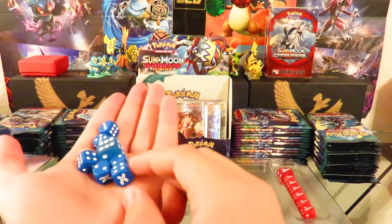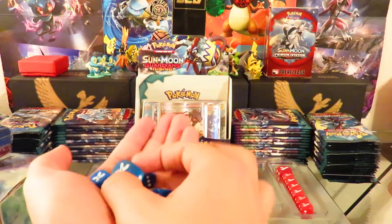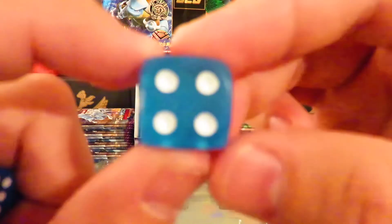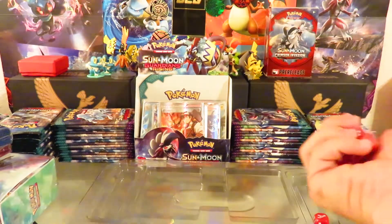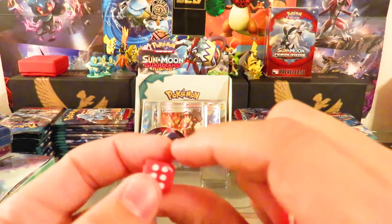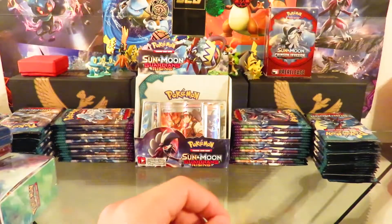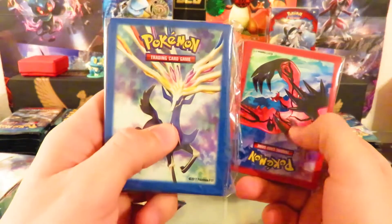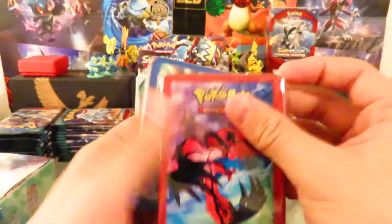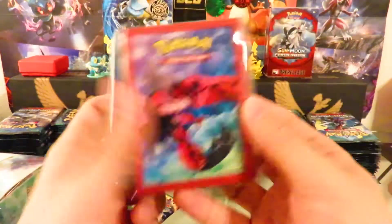Besides the cards, you also get awesome XY dice — Xerneas blue dice and the larger clear-coated Yveltal dice. I use these as damage counters; not sure what else to use them for — if they're used for something specific with a card, please let me know. Then you get the Xerneas packs — I believe that's his name, though I'm not entirely sure. I've seen more Yveltal tools than Xerneas, but correct me if I'm wrong.